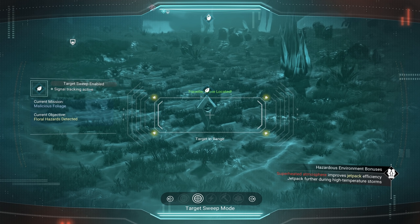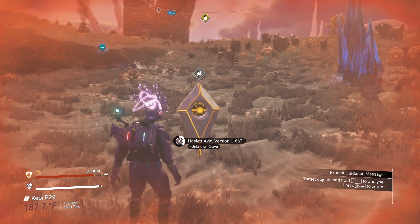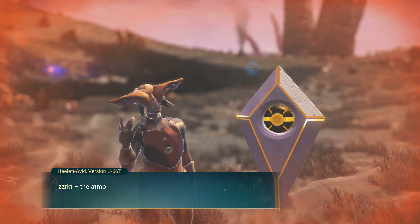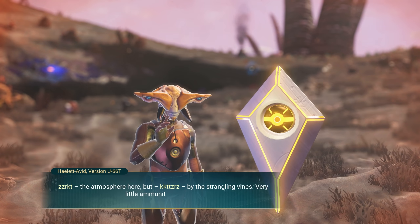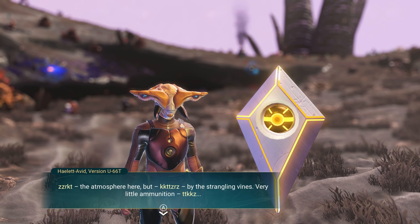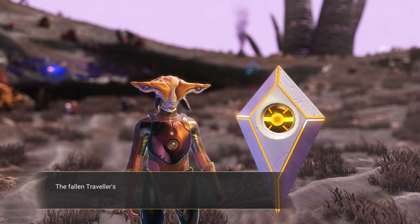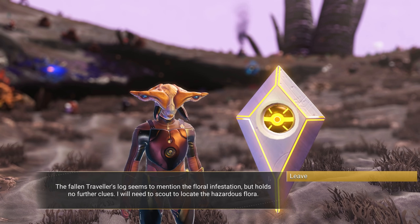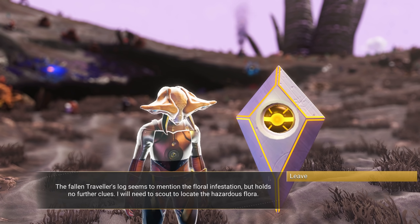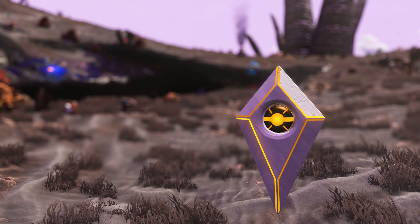We have to go to our grave. Let's talk to the grave — so someone got murdered by some plants here. The atmosphere here, something. The strangling vines. Very little ammunition — vines got them. The fallen traveler's log seems to mention the floral infestation but holds no further clues. I will need to scout to locate the hazardous flora.